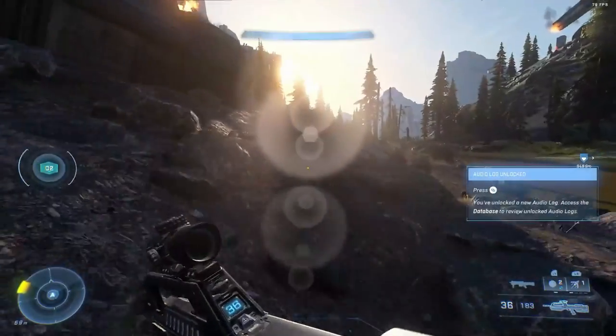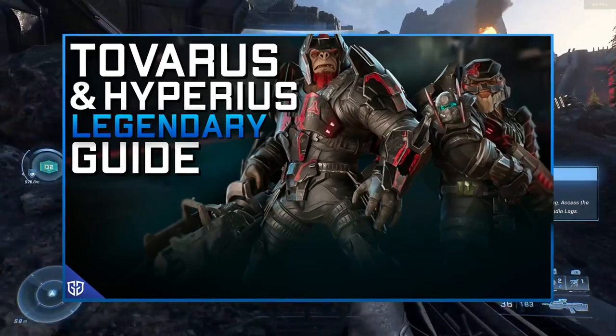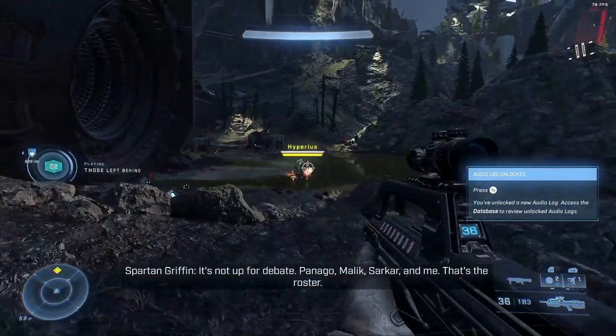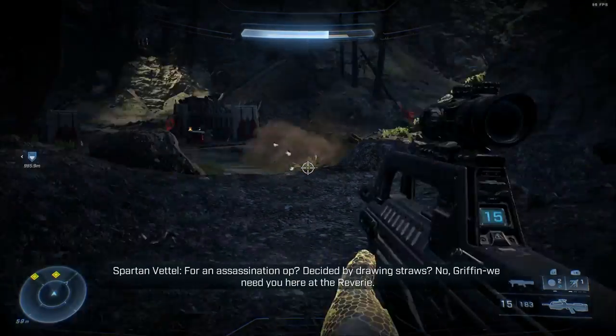Today I will be covering the best way to take down Hyperius and Tovarus at the end of the mission Pelican Down on legendary difficulty. This strategy will also work on heroic, normal, and easy difficulty as well.